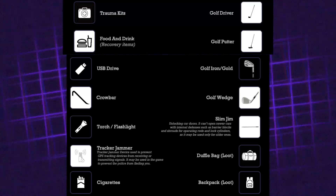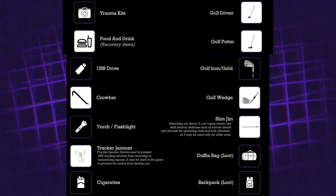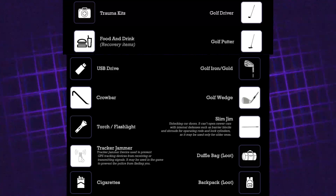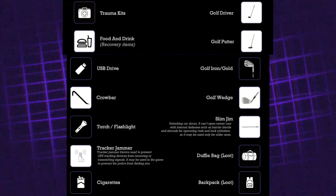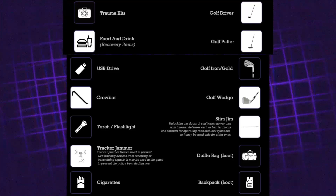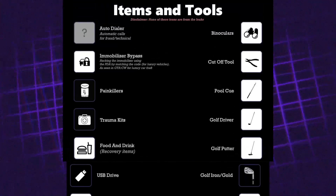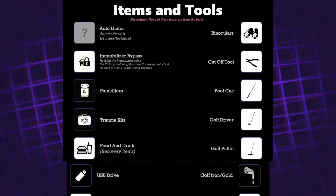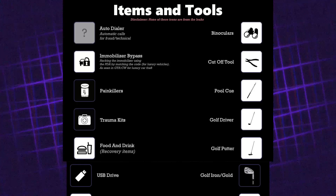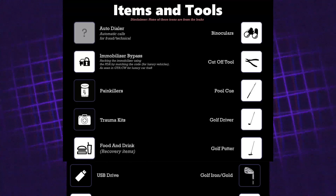There's definitely been more emphasis on different tools rather than standardized weapons. Having all these different golf tools suggests there's an element of the game where you'll actually be able to play golf — the need for a driver, putter, and wedge ties into that. It would be too much detail just for a weapon. We can also deduce that stealing cars is going to be more of a mini-game, with the immobiliser bypass suggesting players will be more involved in the process rather than just opening any car door.